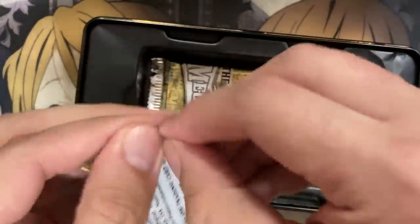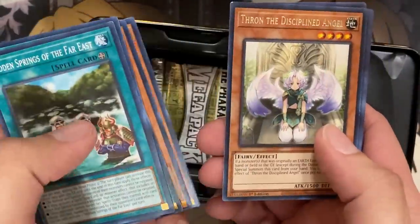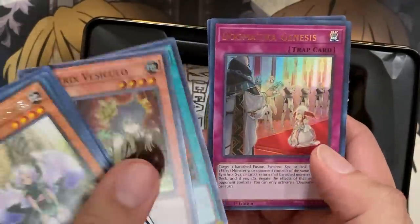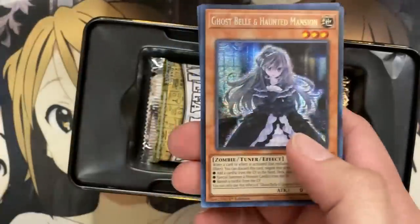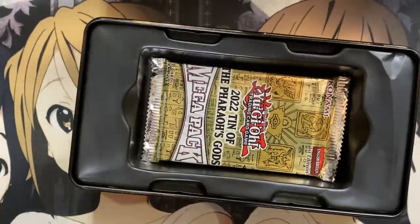Two packs remaining. Far East, Rendezvous, B-Trooper Landing, Flip Frozen, Thrawn the Disciplined Angel, another Trap Trick Vesiculo, Goki Finishing Move, Dogmatica Genesis, Stardust Synchron — first of that, ultra. And right in the same tin, another Ghost Bell and Haunted Mansion. So if you were looking for a Ghost Bell and Haunted Mansion playset, this would be the tin for you.